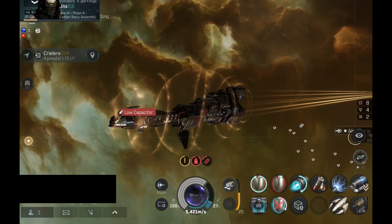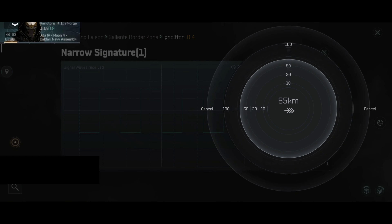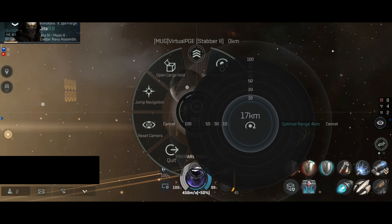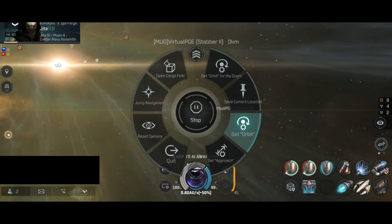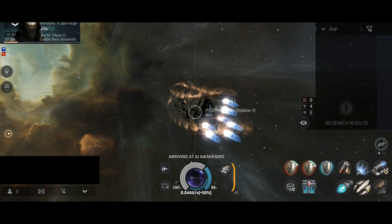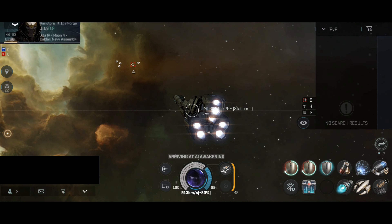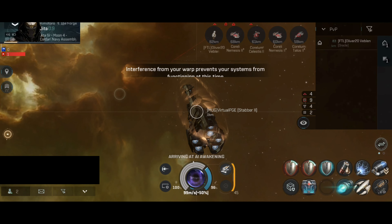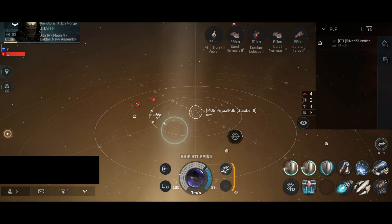Let me boost up the shield and wait out the criminal timer. Next target — we have one Oracle. The Oracle is at 70 kilometers from the station, so I will set my orbit at 16-17 kilometers. The Oracle is a sniper, so the large beam lasers will not do a lot of damage on this ship. Somehow the Oracle moved from this location — let's warp to the sun and then warp at perhaps 10 or 15 kilometers from the Oracle.